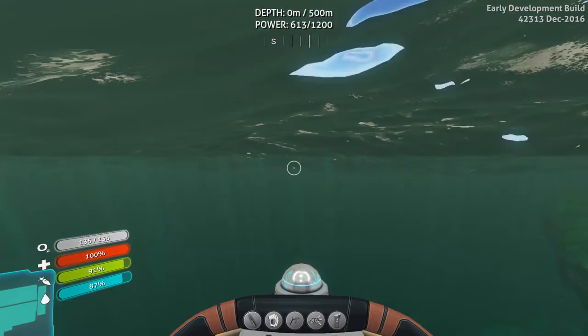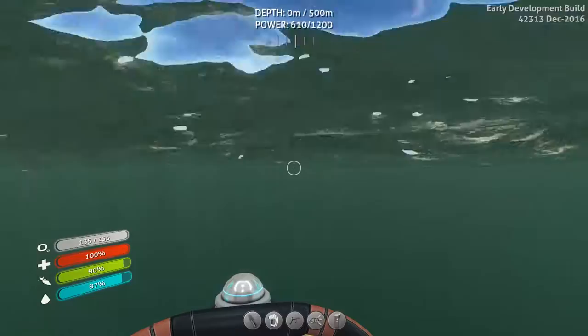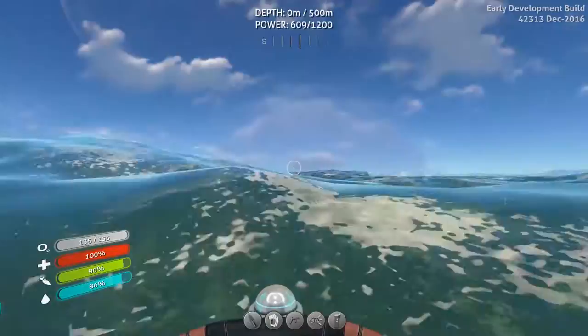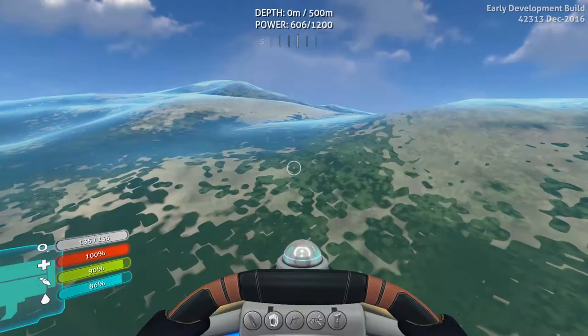I'm just trying to get a look at the floating island. It glitches out — you can see it right there. If I look, you can see it right at the water's edge. It glitches and renders in because of the water, so you can see exactly which direction you've got to go. Which is, of course, really nice.